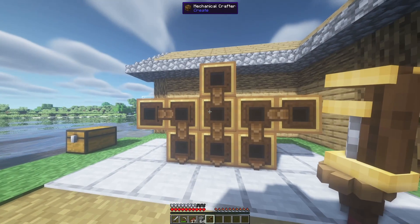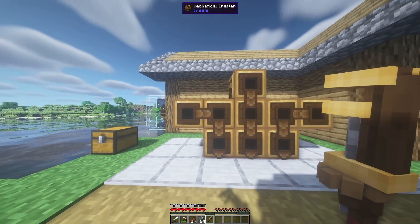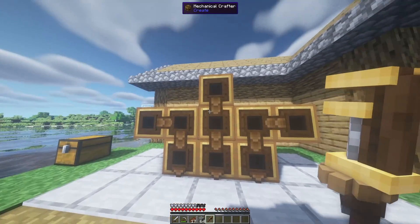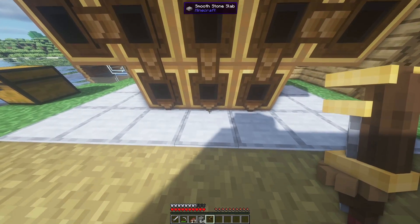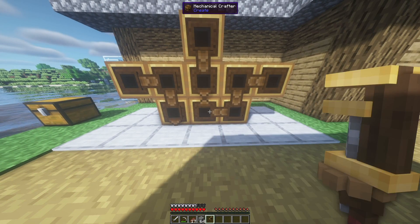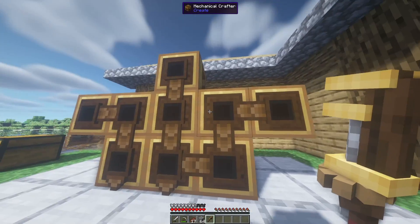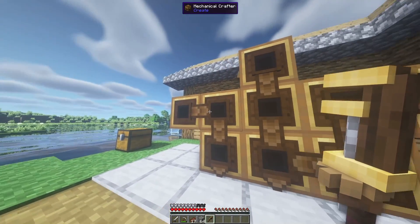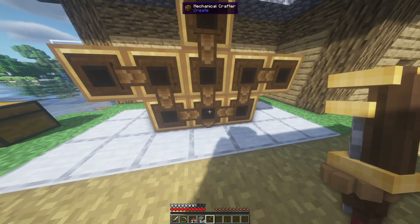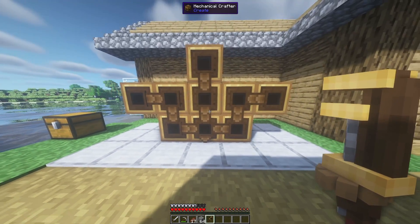Now we have to make sure all of these arrows on the mechanical crafters are pointing in the correct directions. Basically this mechanical crafter will have items come from every block we place them in, and we need them all to meet together and output at the very bottom. We can flip the arrows using the wrench — point this arrow down, this one to the left, and so on. The items just travel down or to the left and then connect to the bottom output. This can be in any organization as long as all items meet and connect to the bottom one.